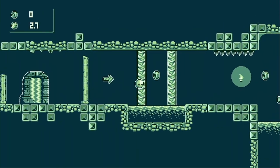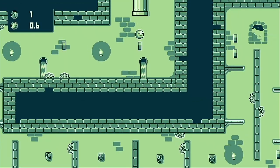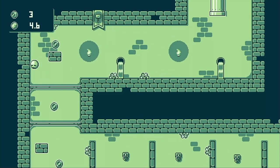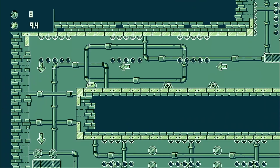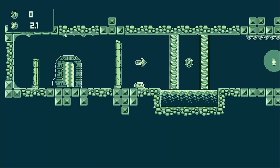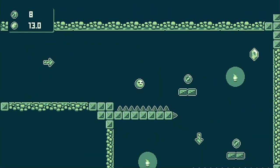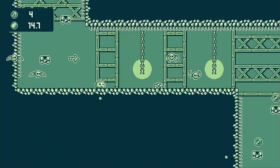I did begin by attempting to collect all treasures but gave up about seven levels in. As we continue through the stages we encounter additional hazards to avoid. These include vertical buzz saws, wall-mounted projectile launchers, water, more spikes, spiky ball spikes and skull bats.